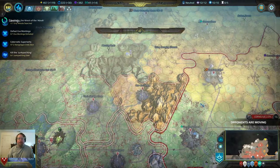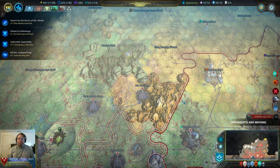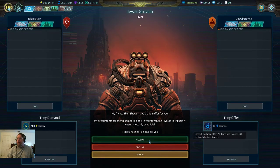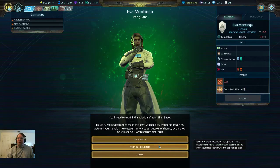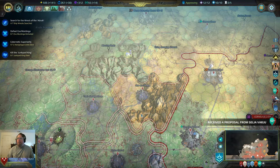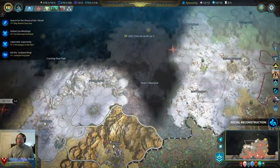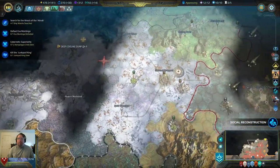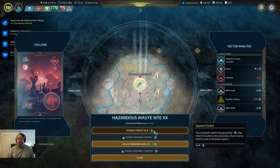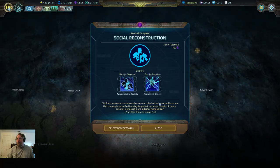We've created a forward base. You're waiting there — let's go ahead and end the turn. Oh well, we'll accept that — we could use some. War has been declared against us — I knew that was gonna happen. You're already at war with this guy. We'll accept that because of what we're gonna do.